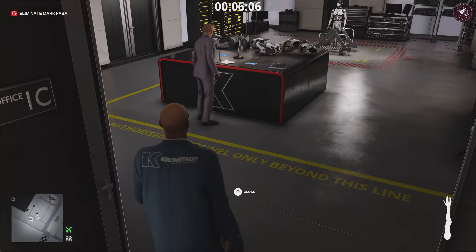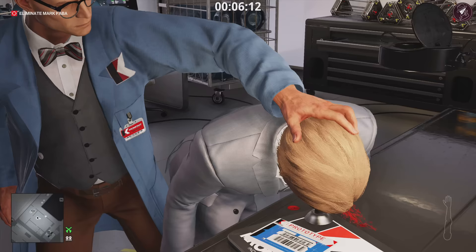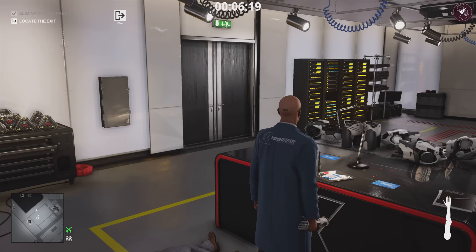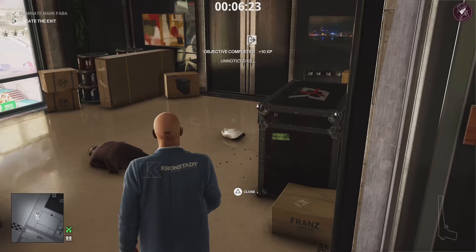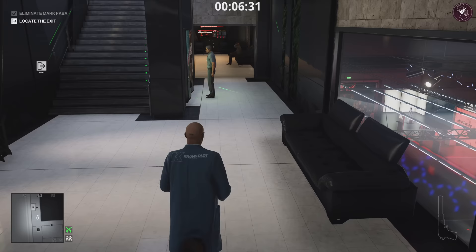Take out your coin and throw it over by this crate to distract the guard in the lab. He will come to investigate — close this door and knock him out. Leave that body there for now and go into the lab. You can either eliminate Faber with a pen or use your fibre wire if you'd like to be more traditional — it's completely up to you. I use the pen purely because he's wearing an eye patch, and I thought shoving it in his eye again would be quite fun.